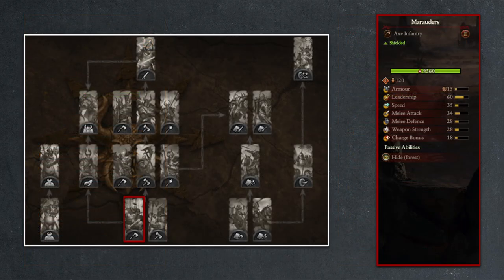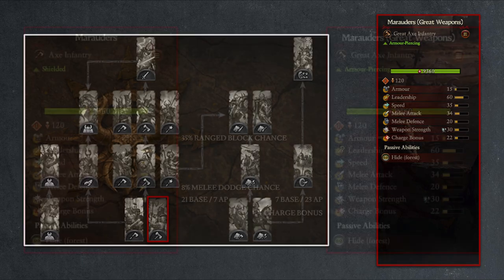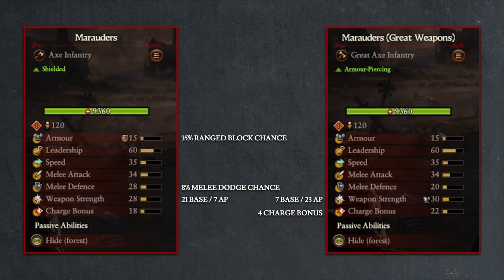Then moving on to the Marauders, which is the core base unit for any Warrior of Chaos campaign, and their alternative form, the Great Weapons Marauders. If we compare the two units, you can easily see that these units are designed for different purposes. The standard Marauder is your all-purpose unit that uses axe and shield, with the shield providing 35% range block chance, while the Great Weapon Marauder is an offensive unit that sacrifices 8 points of melee defense — which equates to 8% dodge chance — to increase its weapon damage profile from 21 base and 7 armor piercing on the standard Marauders, to 7 base and 23 armor piercing damage with the Great Weapon.